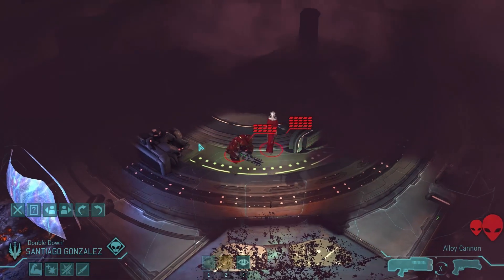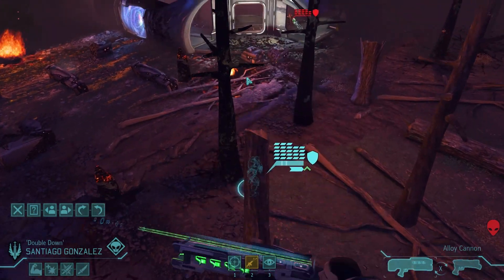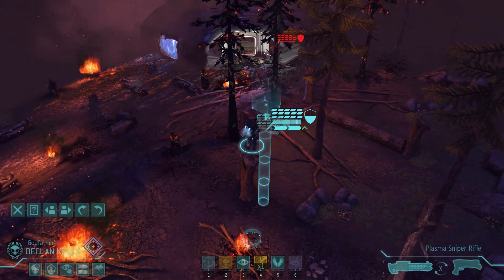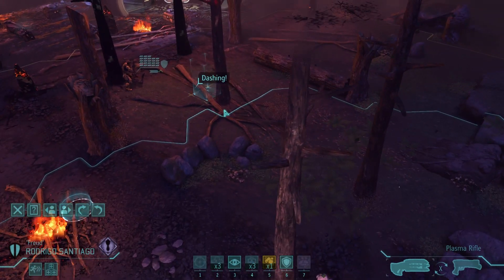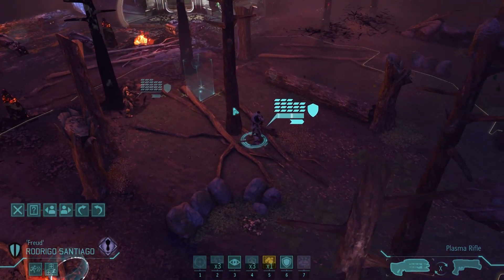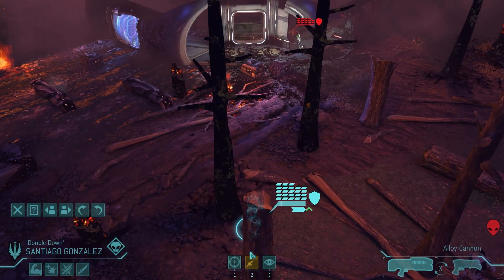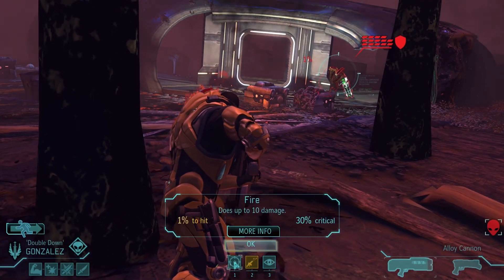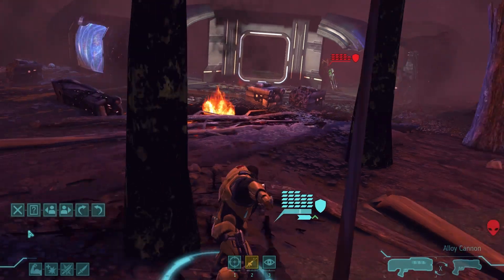There we go — we've actually found the UFO, and unfortunately found the Ethereal as well, which is a bit of a pain. That Ethereal has gone off into the back, which is not necessarily a good thing for me. I'm going to start moving people up to get them in position to take these aliens down. Out of all the aliens I could have pulled on the first round, that wasn't the best one. I've got a 1% chance to hit with rapid fire — basically no chance to hit him, so I'm not going to bother with that.